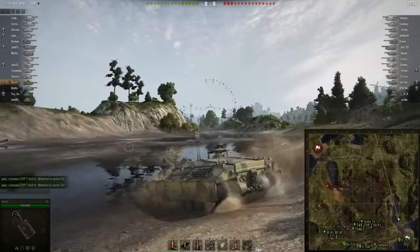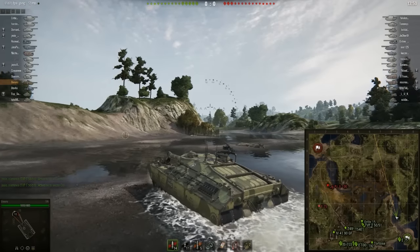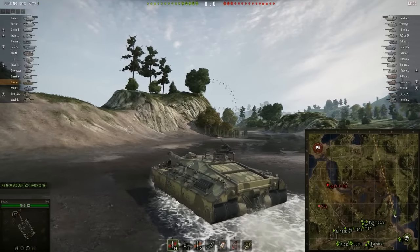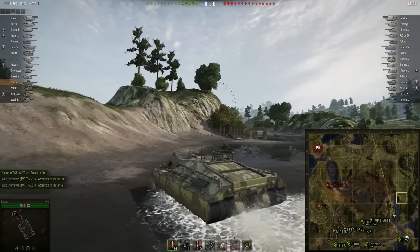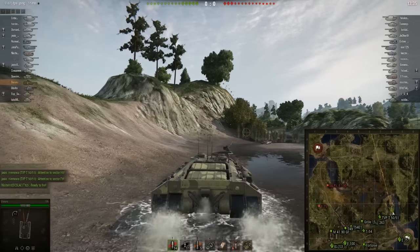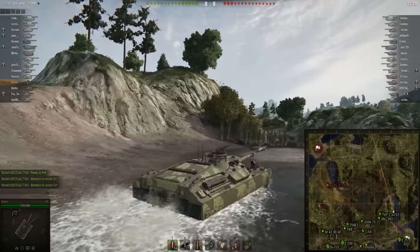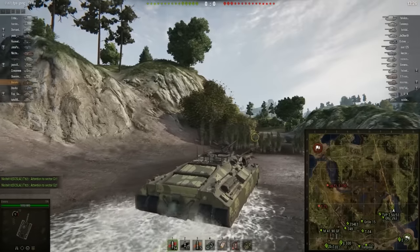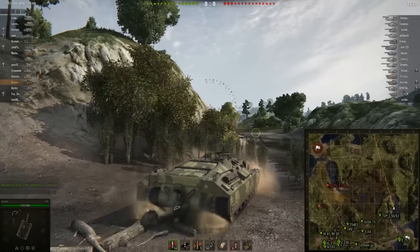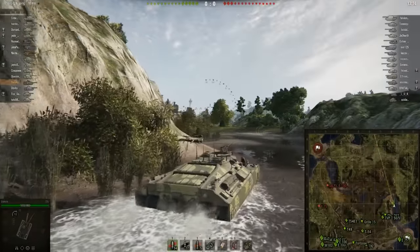In this lumbering behemoth you have to know where you're going, and you only find out if that's a good or bad idea shortly before you get there, because up until then there's nothing you can do. I couldn't decide now, for example, that I need to be on the southern flank — it would take me most of the game to get there. Our flank on this side is actually very lightly defended: we've only got the Grille, the Object, the TVP, and myself. The E75 behind me appears to be AFK, though he does turn up later on.